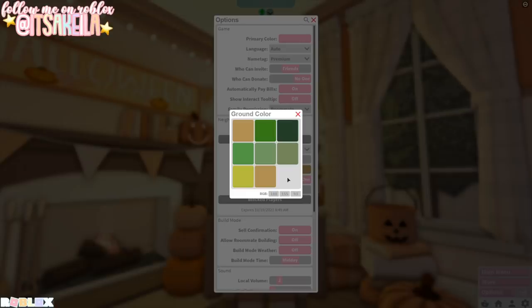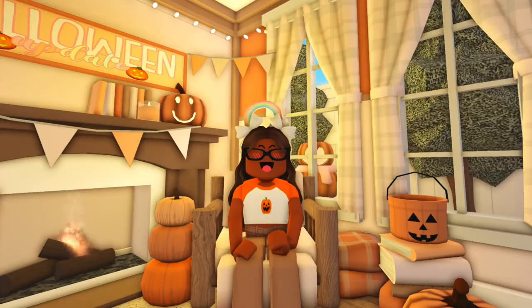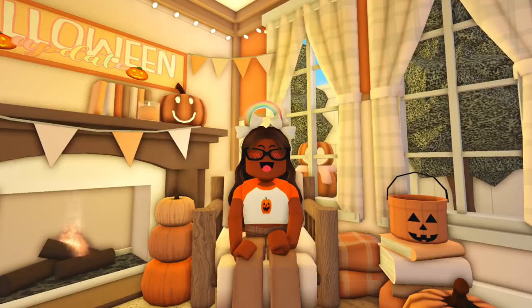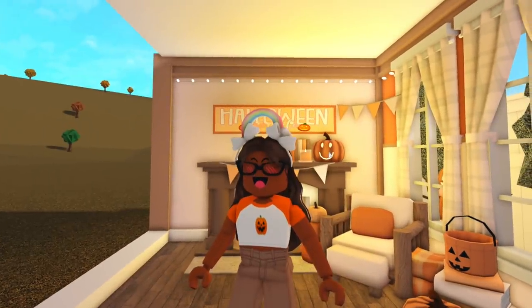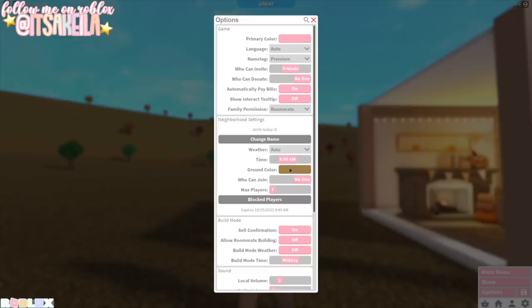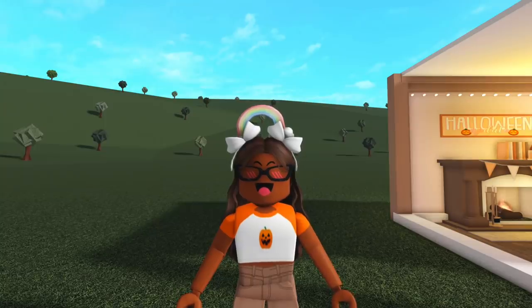Wait — for the ground color, if we have the RGB slider, can we make our own color? Like if I wanted the ground to be pink? That's crazy! Us roleplayers have wanted a tool like this for a while. If you've seen my behind-the-scenes videos, we spend so much extra time filming our roleplays just waiting for the perfect time. If I'm doing a family morning routine, we're not gonna film at nighttime — that just doesn't make sense. So I'm gonna change the ground color and it is definitely so much better.